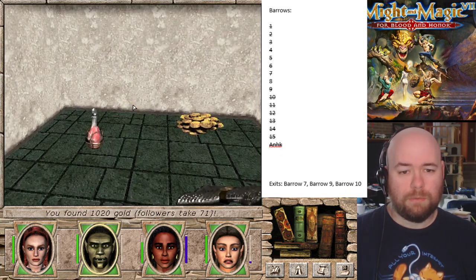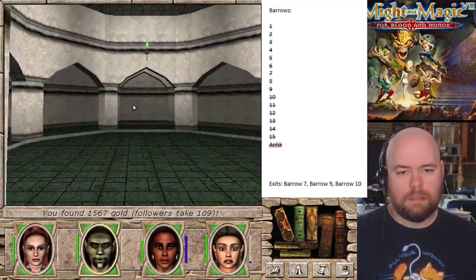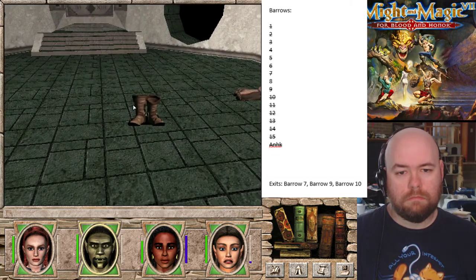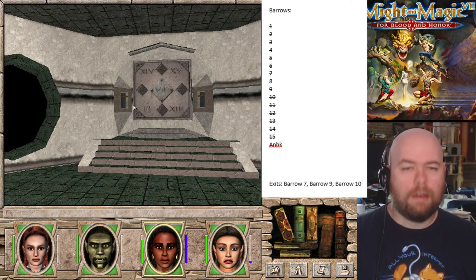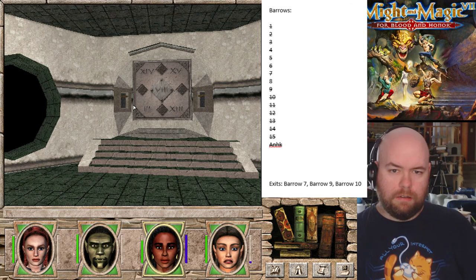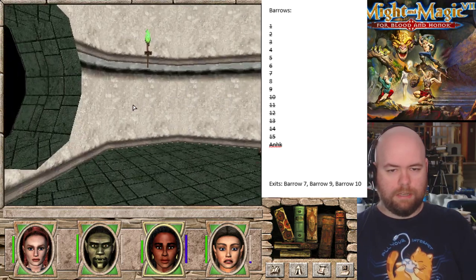Arms Master's skill plus one is not exactly useful. I think we're done. I'll just quickly swap that with crappy boots. The exit's seven, nine, and ten. That's none of those. Let's go to Organization 13.